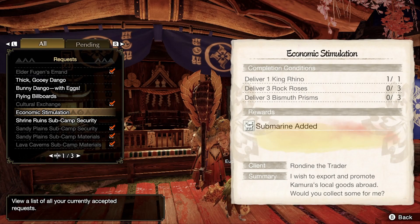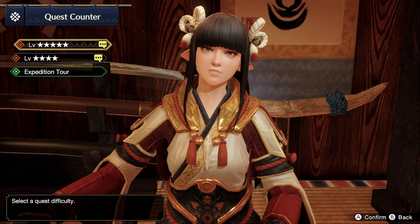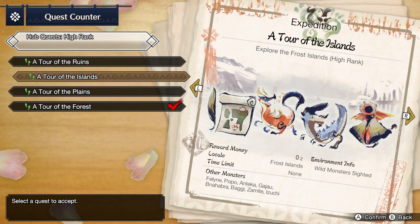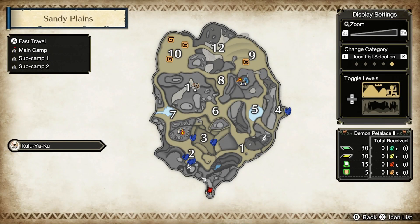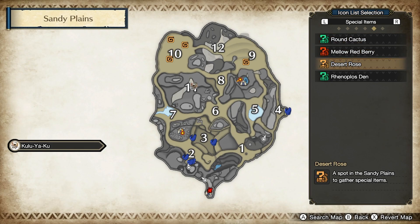Now you can open up your menu, complete the quest, and go back to the hub. Now we're going to be getting the second item — the Rock Roses — which you can go get in high rank. Go to an Expedition Tour and we're going to be going to the Sandy Plains. Once you're in the Sandy Plains, hold the minus button to open up the detailed map, go to Special Items, and search for Desert Rose.